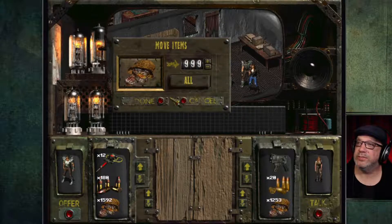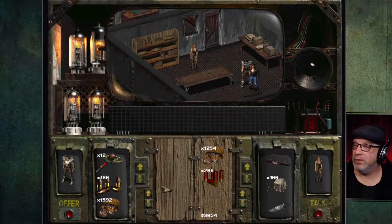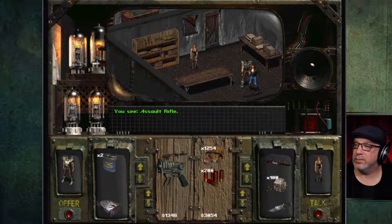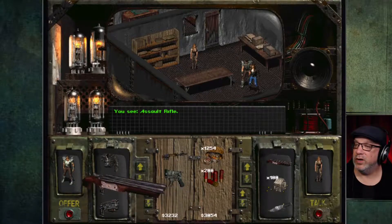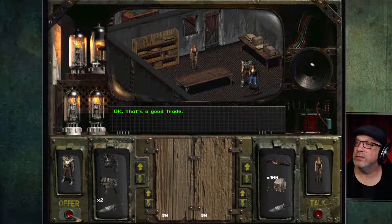I want to take all her caps and all the shotgun bullets. Now let's sell stuff we don't need — this assault rifle and a shotgun. We're a little bit too much. There we go — 371 to 3054, that looks pretty good. Let's offer this; that's a good trade.